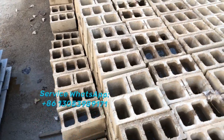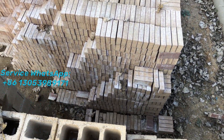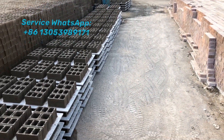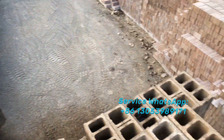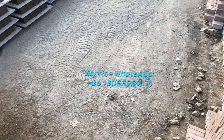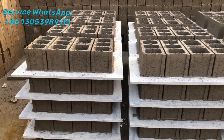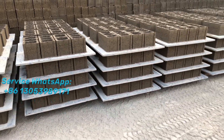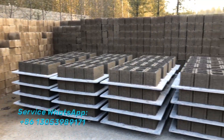Here you can see it's hollow blocks — it can produce four blocks at one go. This kind of shape is called a Holland paving brick. If you pay more attention to the block design, you can see they produce four blocks at one go: three blocks with three holes and another one with two holes. We can design the block mold to your requirements, combining different block designs into one mold. The three-hole and two-hole design is the waterway design.